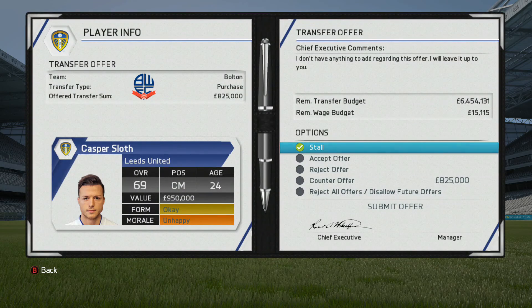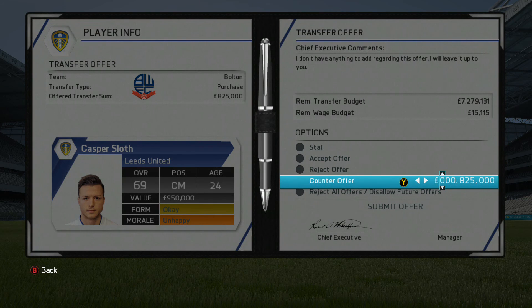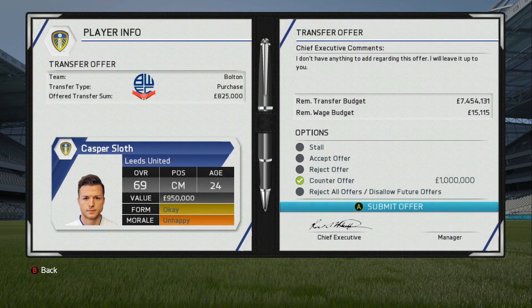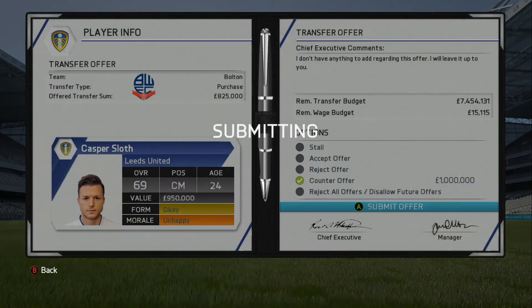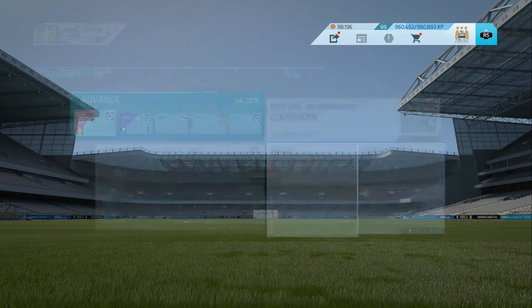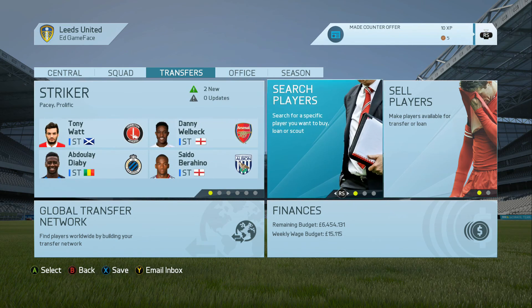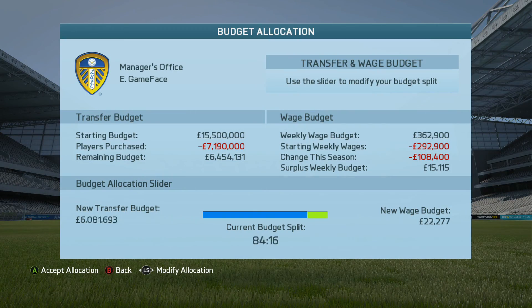Another transfer offering, this time for Kasper Sloth from Bolton - Bolton again trying to poach some of our players. Sloth is on the transfer list so I need to try and get rid of him. I'm going to push for a million from Bolton, though whether they want to match that given they're already in a lot of debt I'm not sure. We are starting to pick up quite a bit of money and we've still got a few players to try and sell, so we could genuinely sign someone pretty good.